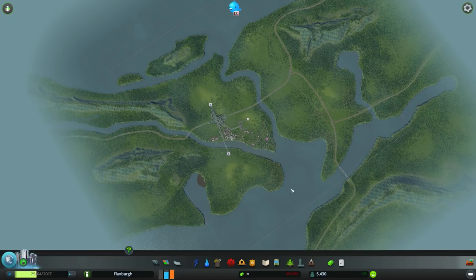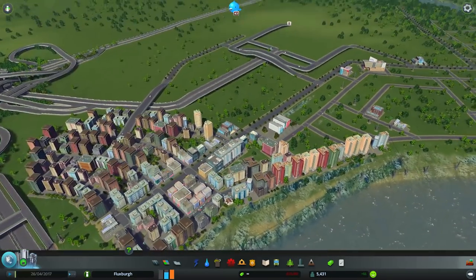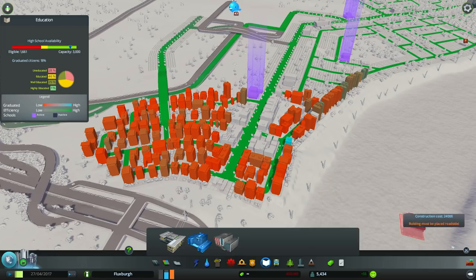Hey guys, how's it going? It's Flux here. Welcome back to Cities Skylines Episode 3 and we're back in Fluxburg. As you can see, I've let the city mature a little bit, just let it run itself out. Our education is slowly moving up now — we've got quite a bit educated and even some highly educated and well-educated, so that's fantastic.